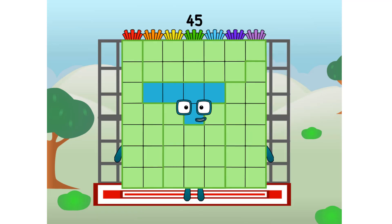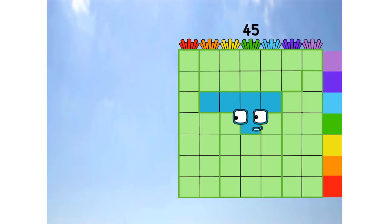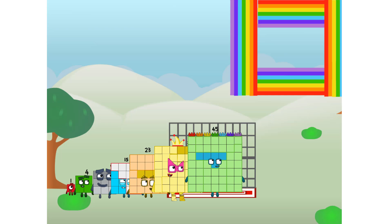45, commencing rainbow test flight. All systems checking out. 7 by 7. Wish me luck. Whoa-oh-oh! Yowzer! Didn't get that high, but I did just invent the square rainbow. Guess you've got to give it a go to get lucky.